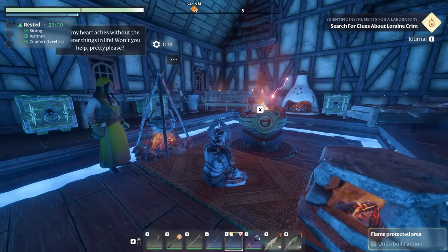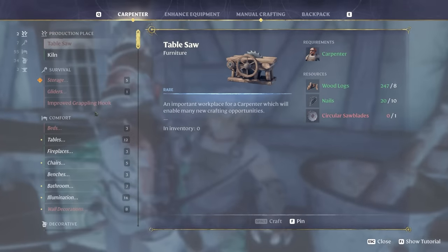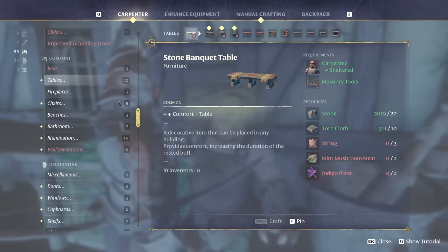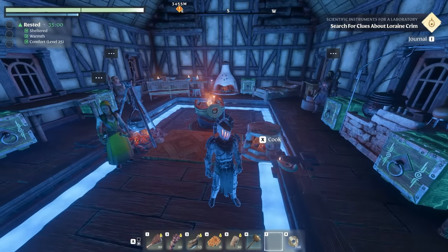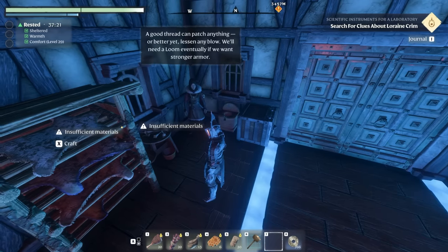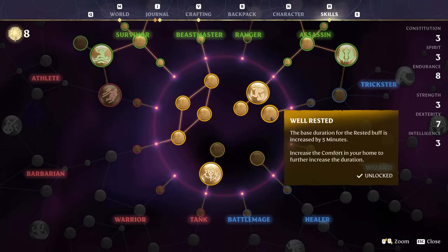By default you can only get about 5-10 minutes of resting, but you can easily reach over 30 minutes of comfort. Visit the carpenter — there you can find all sorts of comfort upgrades, and you should pick up every single one. For example, this lamp already comes with plus 5, taking you from 32 to 35 minutes of bonus. Add the stone lavatory and you're at 39 minutes. You can also get 5 free minutes by picking up the well-rested talent early on — highly recommended.